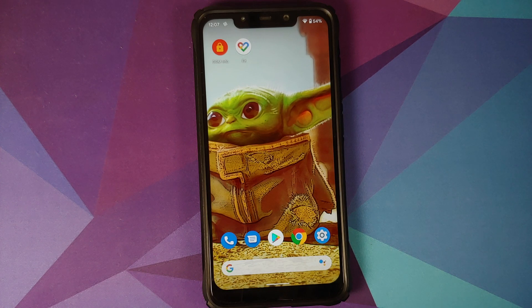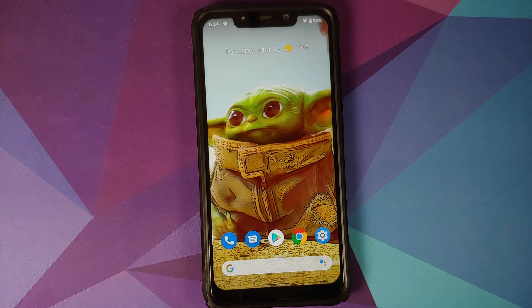That was our first look at the Pixel 5 ROM running on the POCO F1. Many of you will ask why use this ROM or how it differs from Pixel Experience. For starters, you get Pixel 5 exclusive features like Assistant 2.0 with continued conversations, which is not present in Pixel Experience ROM. You do lose out on face unlock, but there are tradeoffs. Which is the best ROM is a personal preference — you need to decide based on your own needs. Hope the video helped. Likes, shares, and subscribes are appreciated. Feedback and comments are more than welcome.